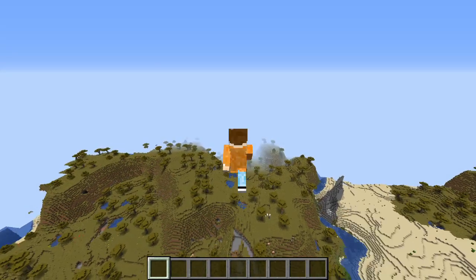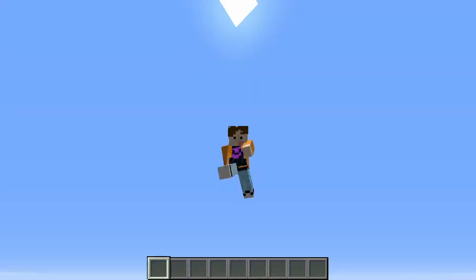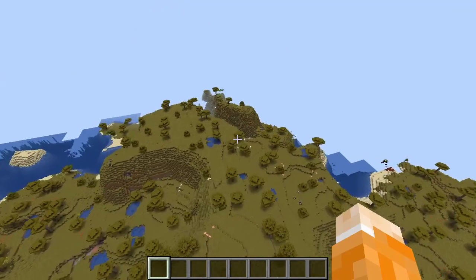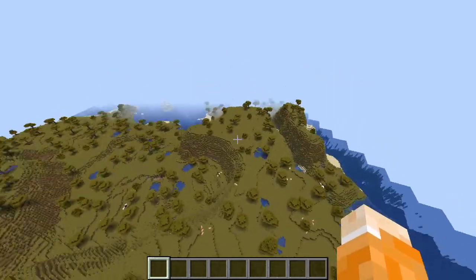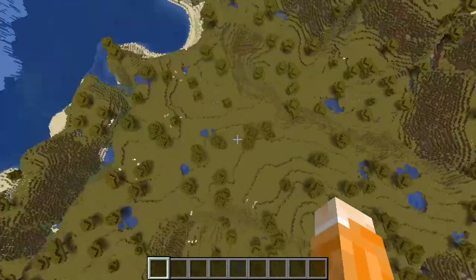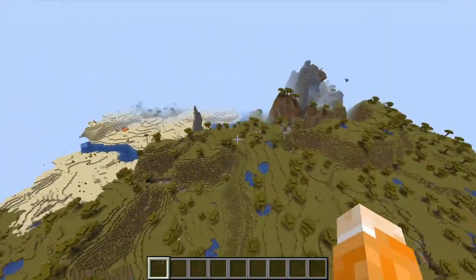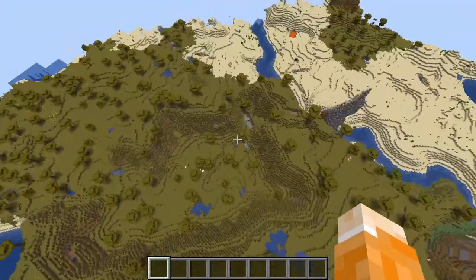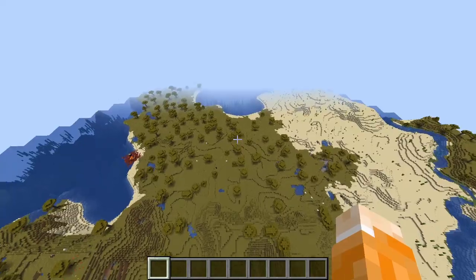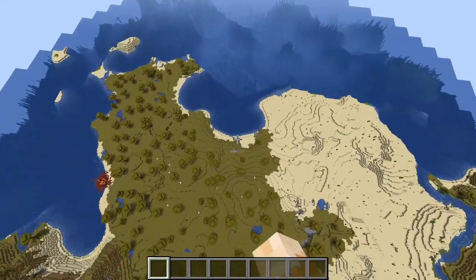That's pretty much the island. There are obviously plenty of places we could build. For example, we could build it on top of this mountain just there, or sort of like a city on top of this part. But I think this location will probably be best, because it means the people living in it will have access to the water and all the trade that brings.